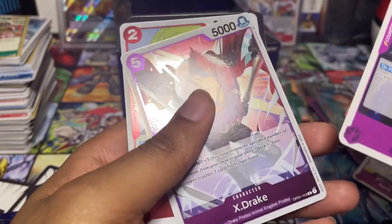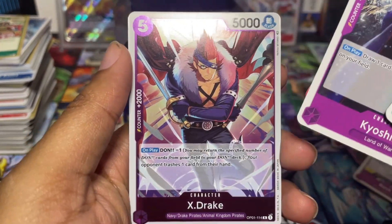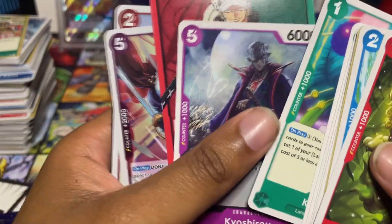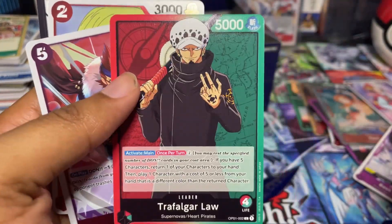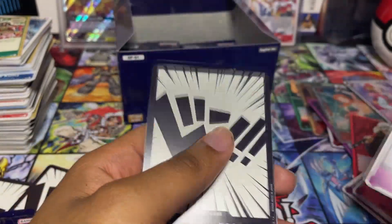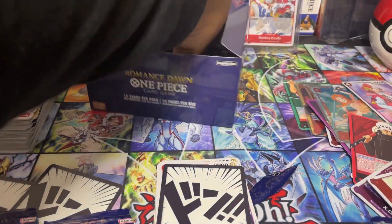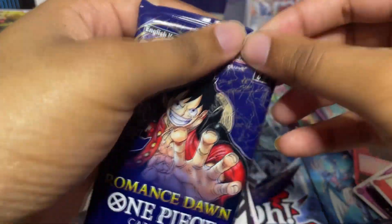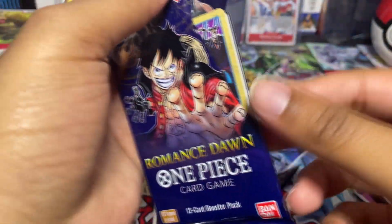I think I have X Drake for green but not sure if I have him for purple yet. We have Law leader as well — we need him. I'll put Drake to the side and Sanji as well. Make sure if you're going for the full binder completion for set one to get a binder that has 160 cards.